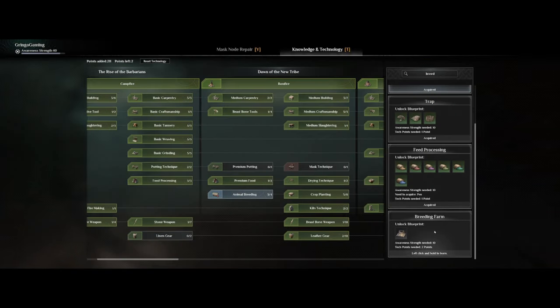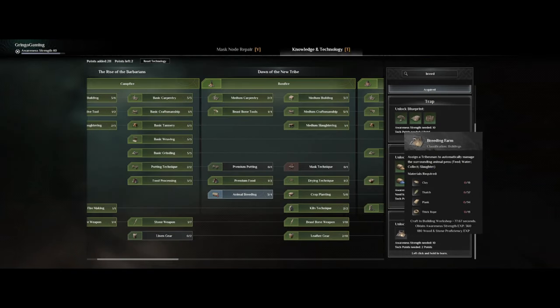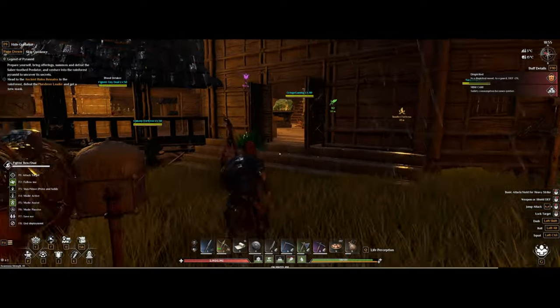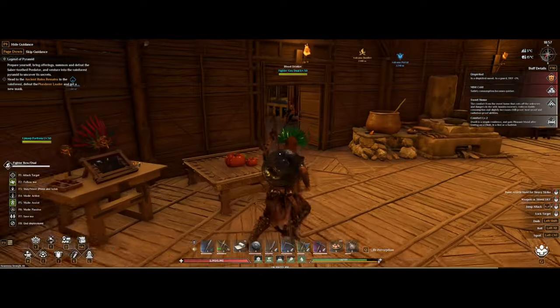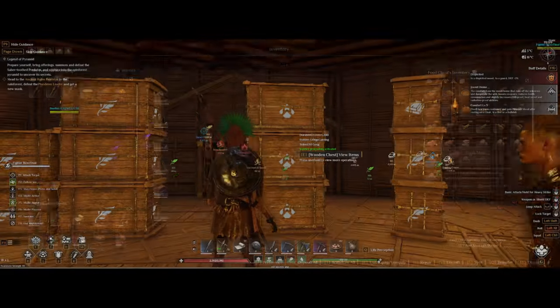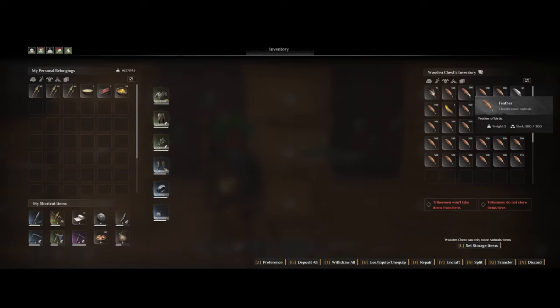Getting a breeding pen is also really helpful, as you can assign your tribesman to it and they will do all the work for you so you don't have to worry about it. If you click here it makes it so the tribesmen do not store items in the breeding farm, which I prefer to use as the NPC will then just sort out all of the items for you — such as eggs and meat going to the food chest, and feathers to the beast chest.